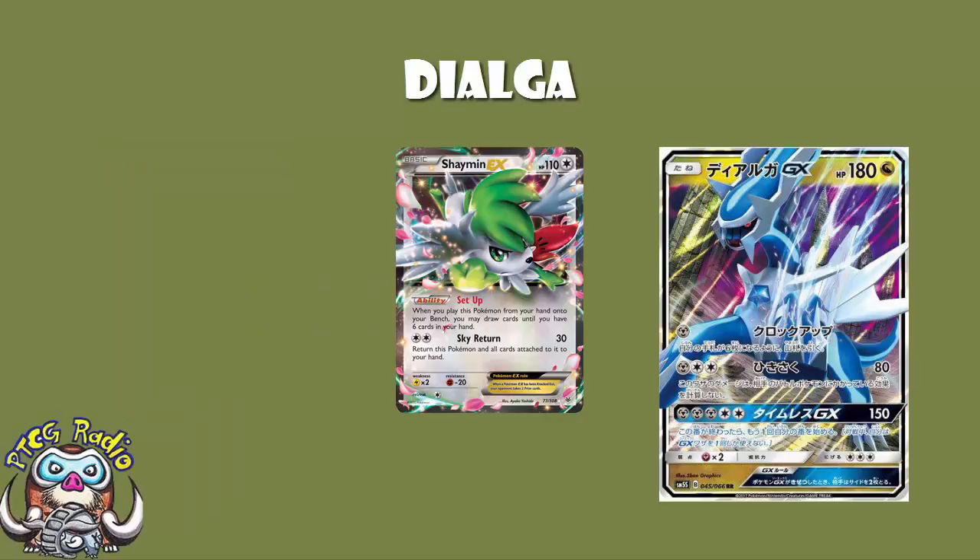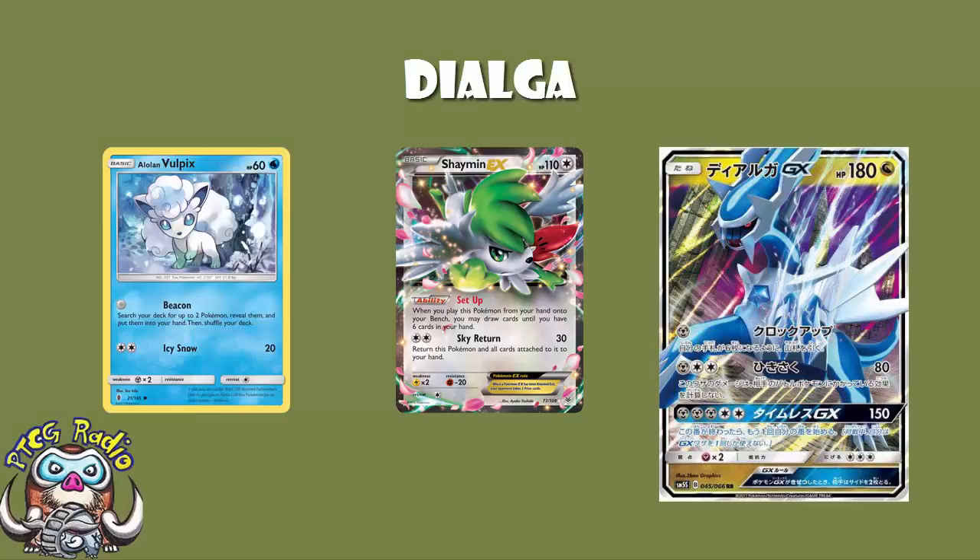This is not going to be necessarily your preferred attack on turn one of every game, but it means you've got that consistency option available to you, and it's great. Maybe it's not as good as Alolan Vulpix, which just allows you to search for two Pokemon for zero energy. Maybe it's not a perfect attack, but if you're playing the card anyway, it gives you a great consistency boost.